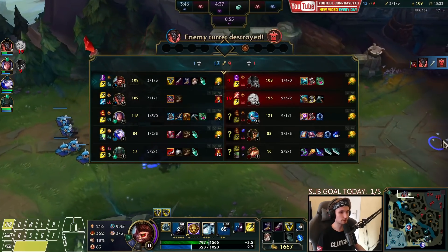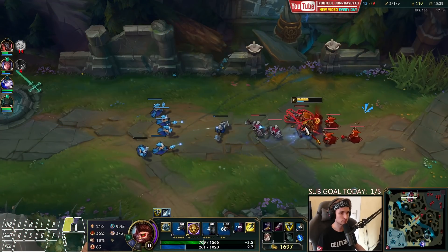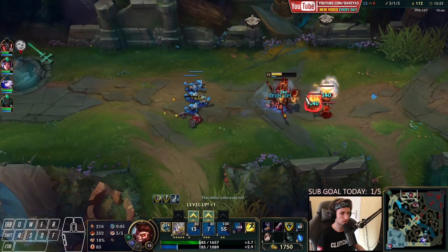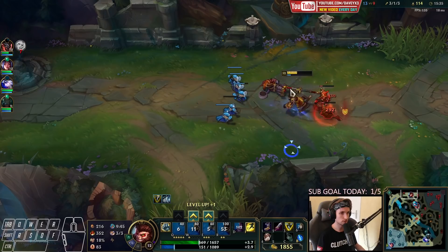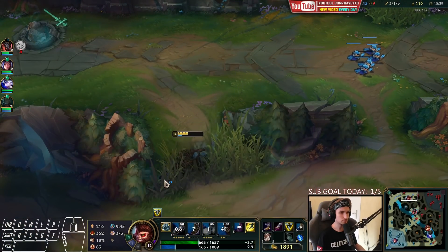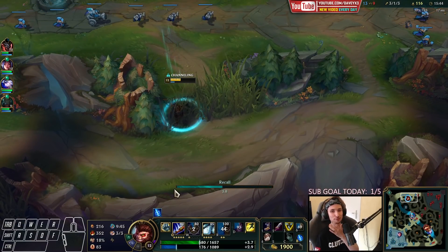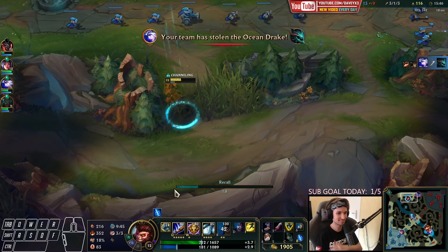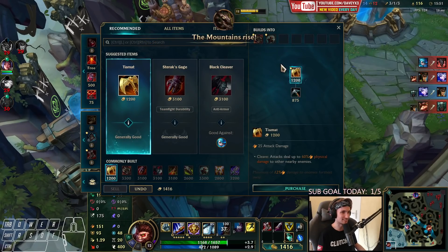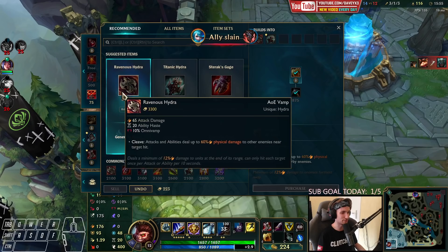Take down the next wave. Nocturne is about 10 seconds dead — he does have his ultimate, so we have to be very fast. Now we go back. In base, we go back here, and Nocturne's going to press R on me — hopefully not. Otherwise I'm going to have to use my Flash. He's not using it — I'm very glad. That would have been very painful if he actually did.